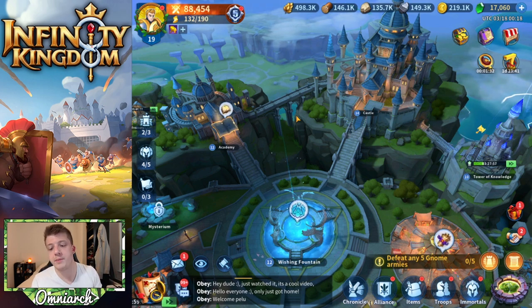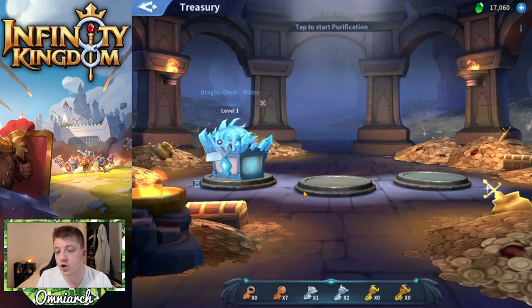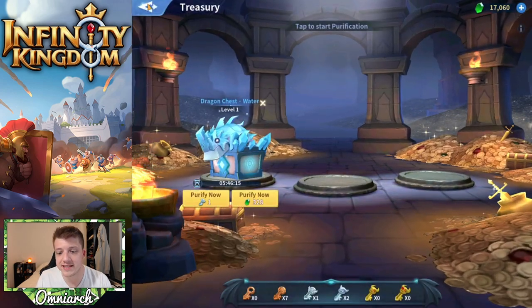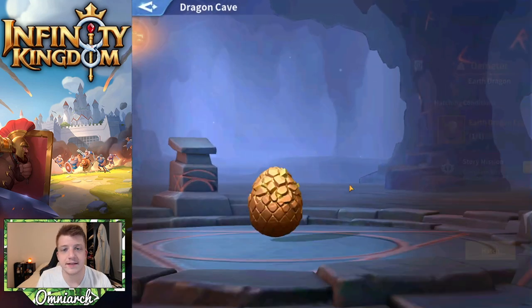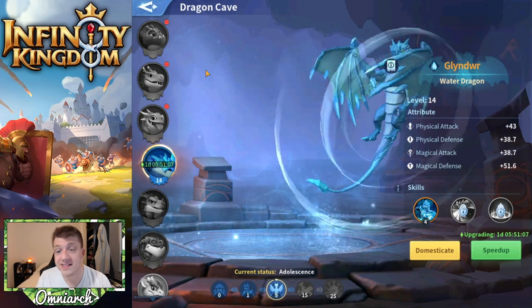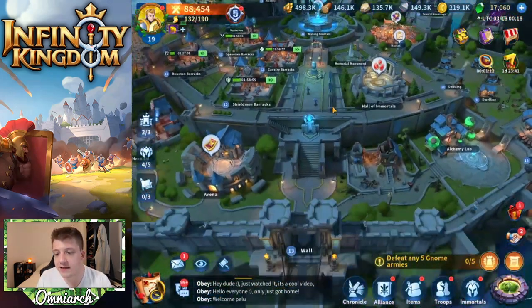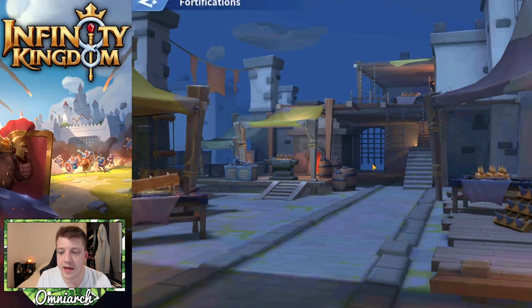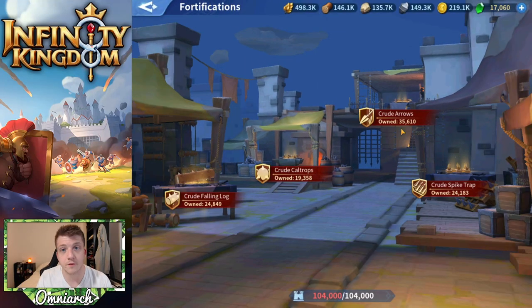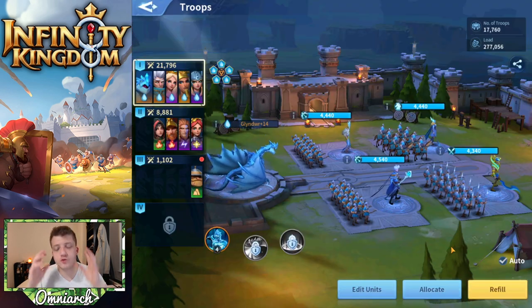You always want to be healing your troops, which you're going to be doing a lot in this game because you're going to be grinding the gnomes a ton. You always want to be purifying dragon chests and upgrading your dragons. Purifying is done over in the treasury — this takes six hours — and upgrading your dragons in the dragon cave can take over a day and five hours. Every time you upgrade your wall, you want to be manufacturing fortifications and keep this at max so you deal as much damage as possible if you get attacked.